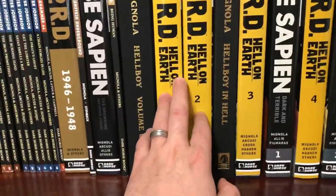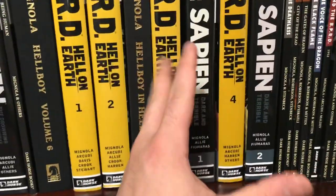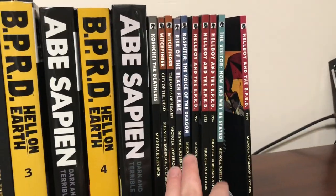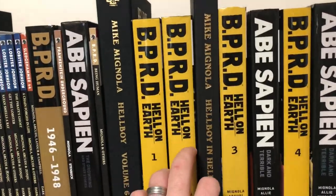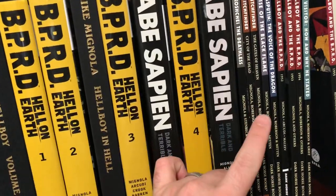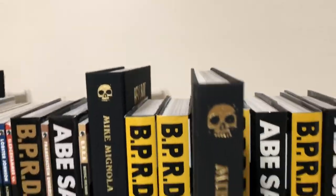And then the newer series, BPRD Hell on Earth. Hell on Earth Volume 5 would come after Dark and Terrible Volume 2, but it's not out yet — it's the last book in the series. I don't like to collect the trade paperbacks of BPRD because I know for sure we're going to be getting the hardcovers. This is Hell on Earth 1 and 2. This is wrapped up — it's a pretty crazy story — and Volume 5 comes out in a month or two. Then we get the end of Hellboy's saga: Hellboy in Hell in a single library edition.